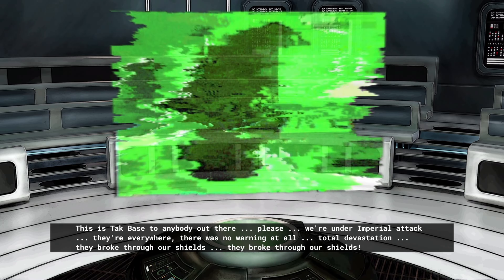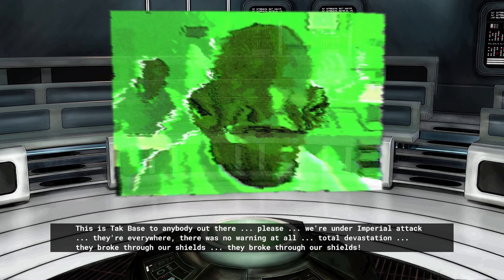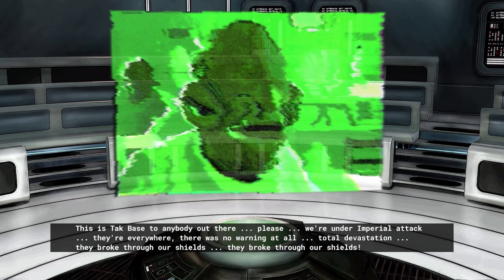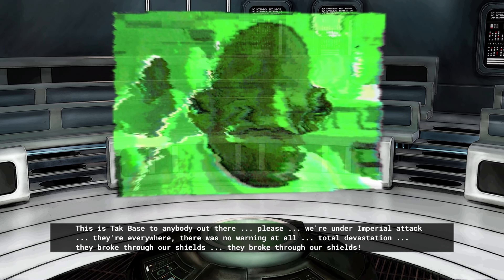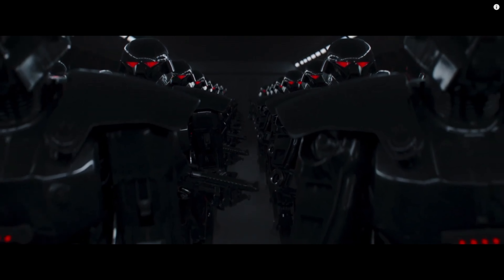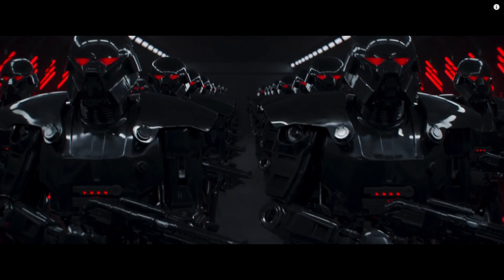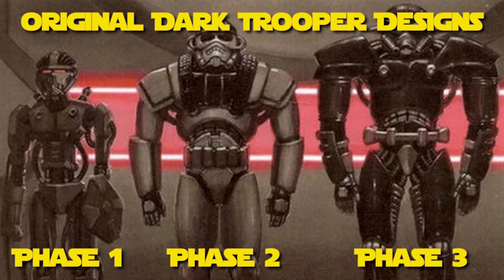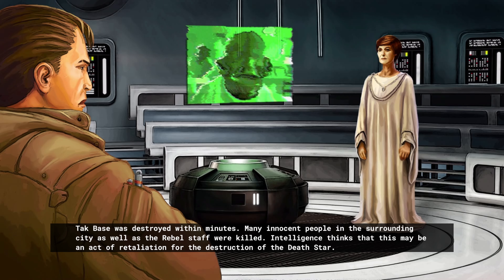A year later, in between A New Hope and Empire Strikes Back, Kyle is hired once more. A Rebel base has been decimated, and Rebel soldiers claim it was done by a trooper unlike anything they'd ever seen. So Mon Mothma requests Kyle investigate, and along the way he uncovers a new Imperial project: the Dark Trooper. If Dark Troopers sound familiar, it's because they've now been brought back to canon in The Mandalorian as Moff Gideon's secret project, and they're even identical to the Phase 3 troopers found in the game.